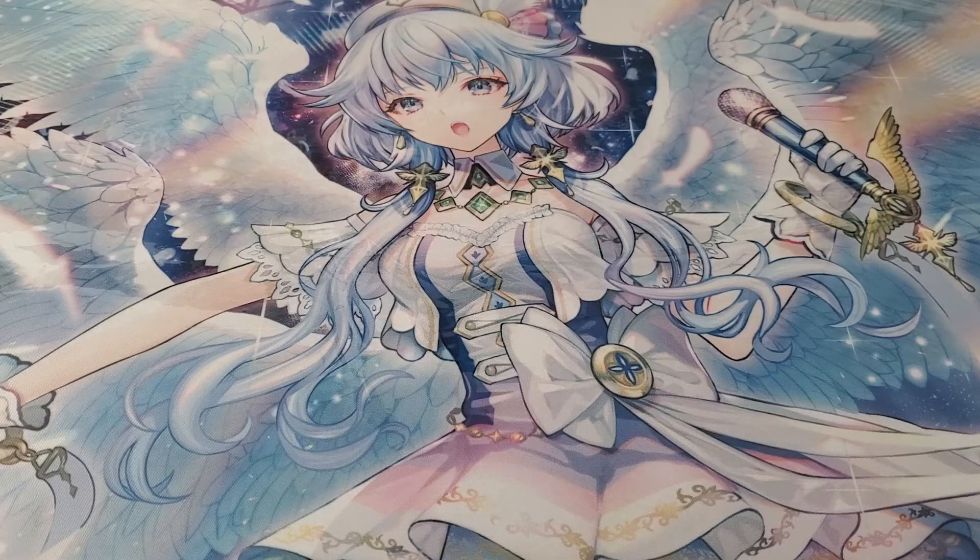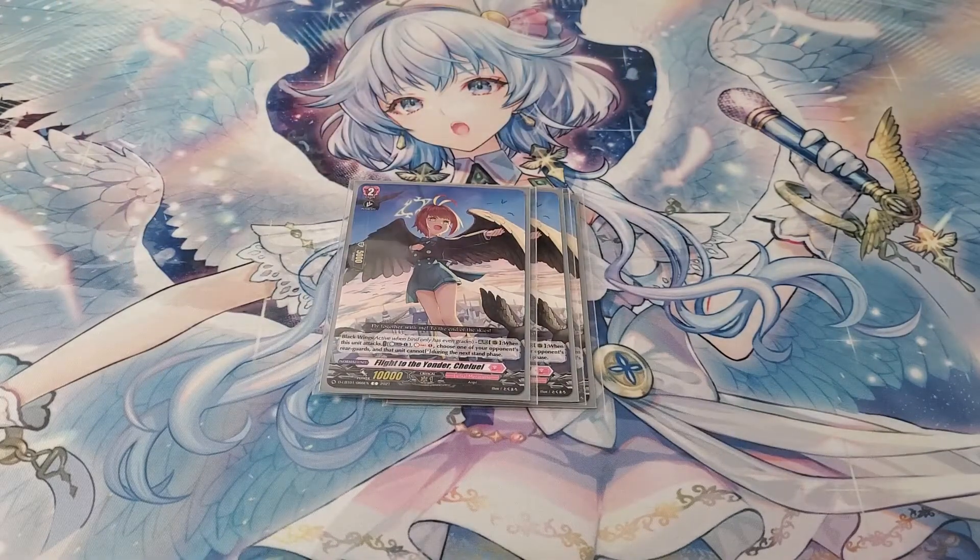Finally for grade 2s, I run Chuliel. Blackwings on-place: counterblast 1, soul charge 1, and choose one of your opponent's rear guards — it cannot stand during the next turn. Counterblast is not an issue since this is the only card in the deck that uses counterblast. I'm thinking about buffing this up to 4. Making your opponent's unit unable to stand can be pretty nasty, especially if it's a grade 3 — your opponent has to decide whether to replace it or not. Even just preventing boosting can be quite nasty.